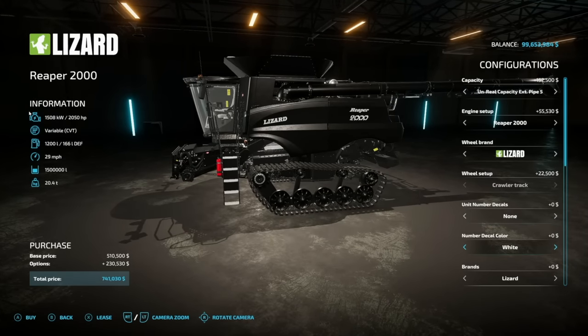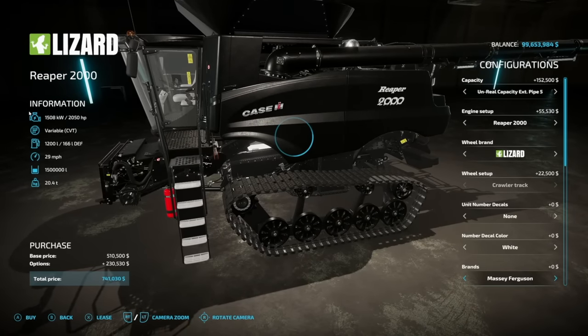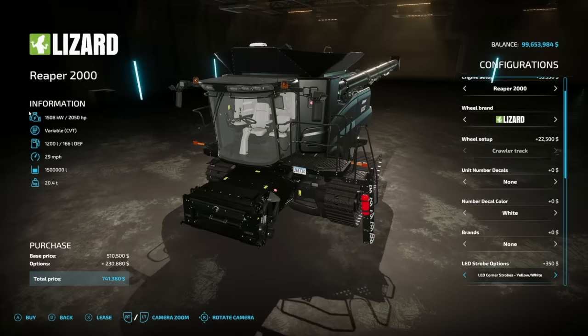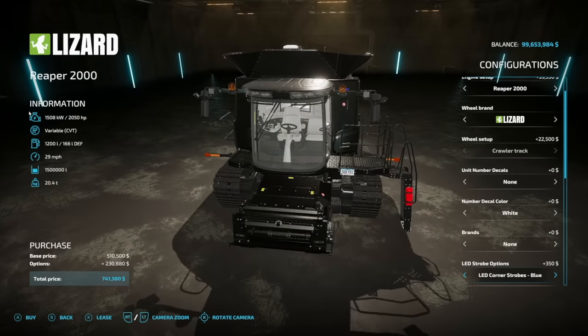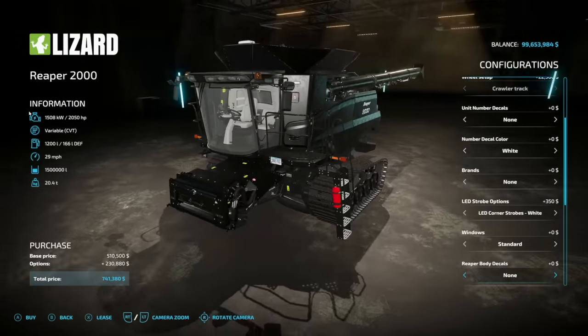Engine options include 825 horsepower, 1,520 horsepower, and 2,050 horsepower. Wheel brands include Trelleborg, Michelin, Continental, Midas, BKT, Frederstein, and Nokia tires. We also have the Lizard tank track option. Unit number decals go one through nine or none, with white or black decal color. Branding options include Lizard, Case, Massey Ferguson, Fendt, Challenger, and Grimme on the back. LED strobe options include none, yellow, light bar with yellow, all strobes yellow, LED corners in yellow, white, red, blue, green, pink, purple, and more.